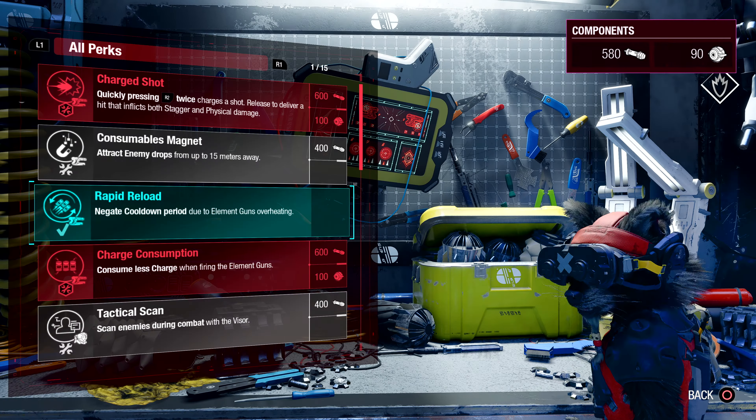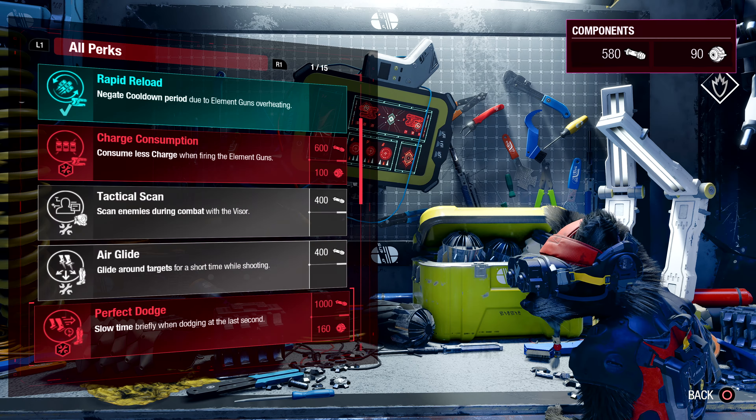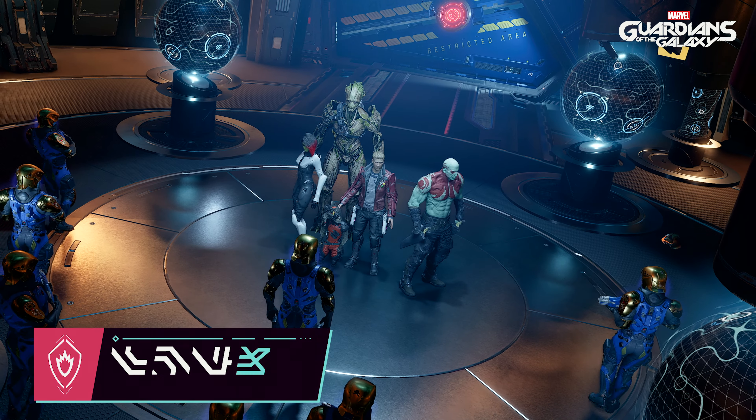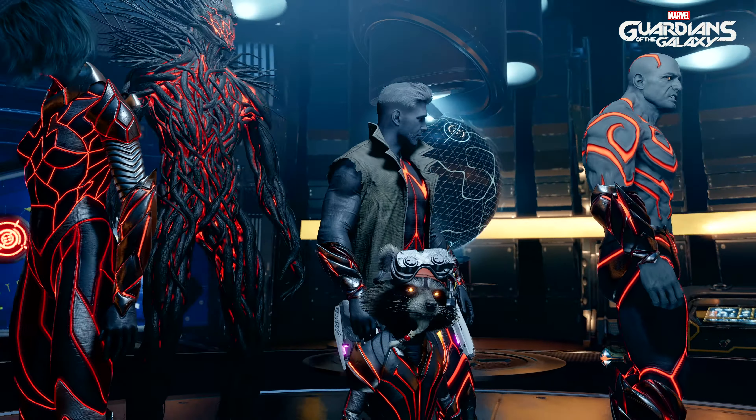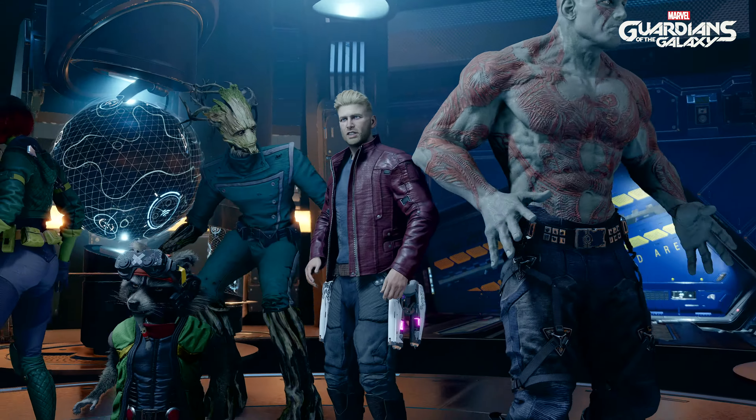At the workbench, you can use the crafting parts you found to have Rocket upgrade your gear or unlock new perks. There are over 40 total outfits in the game, from comic accurate to brand new designs for you to customize your crew's look.